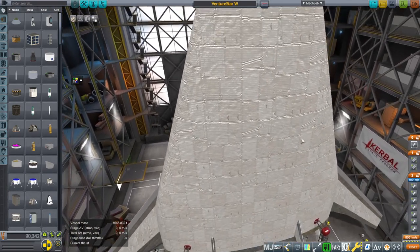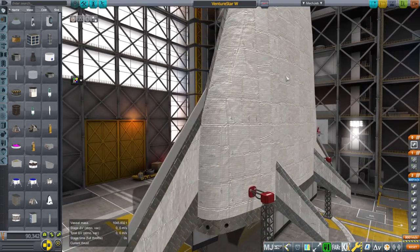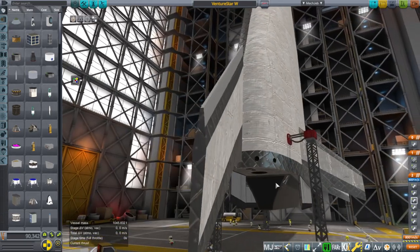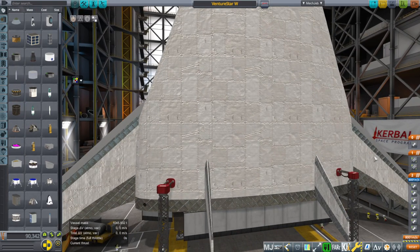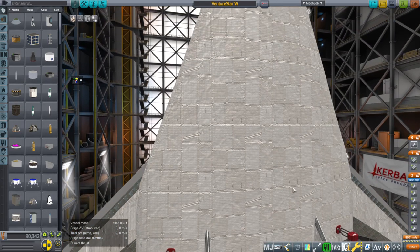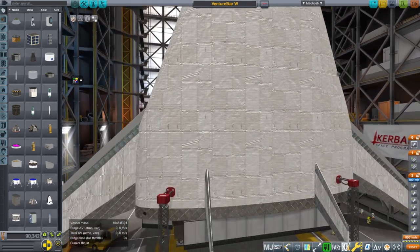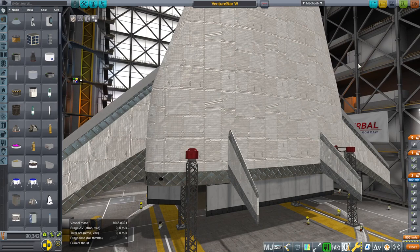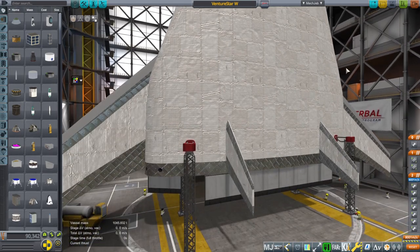The nice thing would be to put canards on the front, because the canards will be really far away from the center of mass after its fuel depletes. After its fuel depletes, a lot of the mass is contributed by the engines, but most of the mass is contributed by the bulky part of the body back here. So overall, the center of mass is all the way back here — if you add canards in the front, they'd have a lot of pitch control. But that will also bring the center of lift forward, and we've already had trouble with the center of lift being too far forward and causing the thing to be imbalanced.